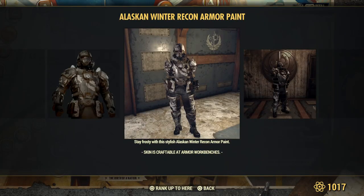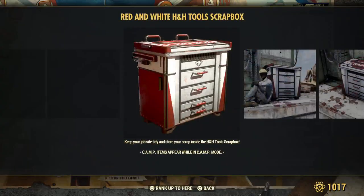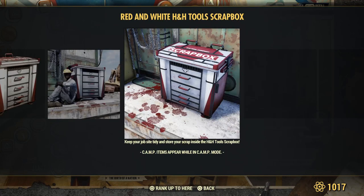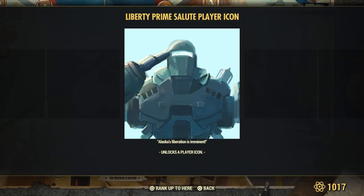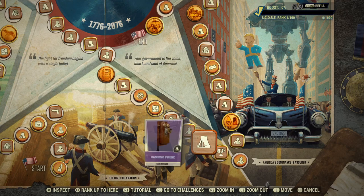Recon. Red and white tool. This is a new scrap box — we haven't had a new scrap box in ages — another nice red one, cool. Highlight the blood. This is an icon. Bullion. And this is the final score booster for Fallout First members only.